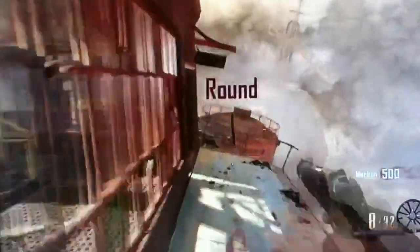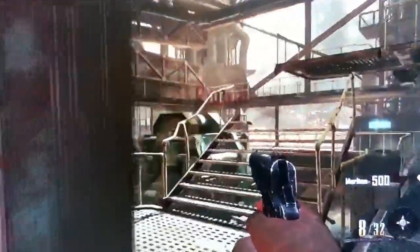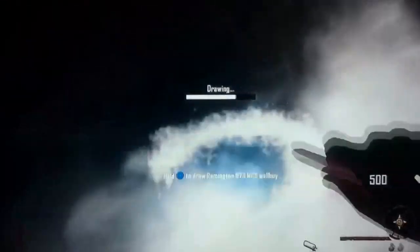So what you're going to want to do is you're going to want to spawn in, then you want to jump down here, and you'll need about $2,750 to get everything prepared for this glitch, and you'll also need to build the trampoline team. You build that so you can get some money.